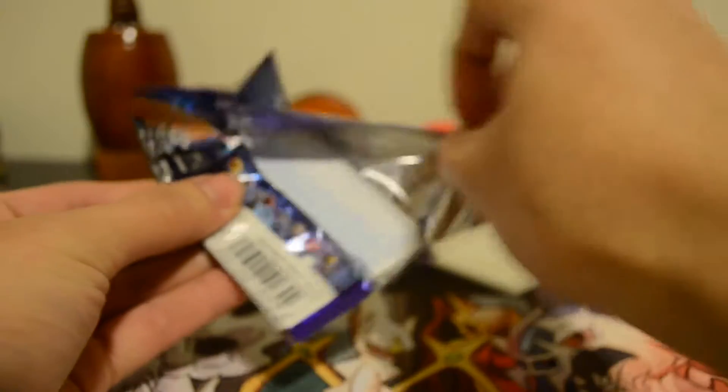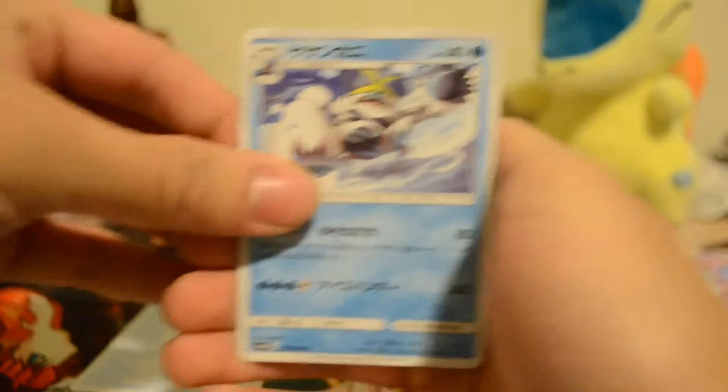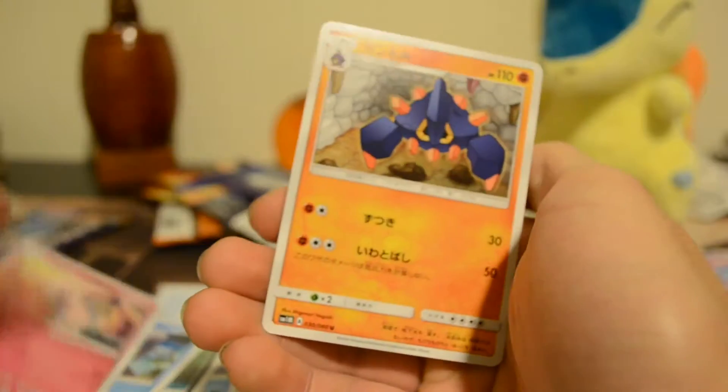So we got one holo out of Moon — can we pull an ultra rare? Getting a holo is like a safe card, we need an ultra rare to win. So we have Carvanha, Wingull, Snowball, and the final card is Rockruff — I don't know.